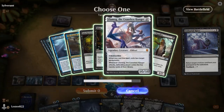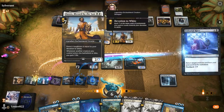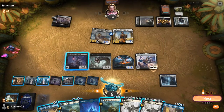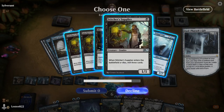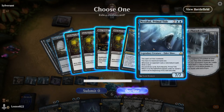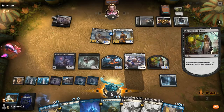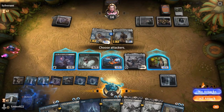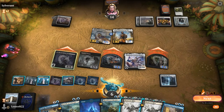I decide to take Ulamog, look at his library — if he was like at 20 I would have just used God Pharaoh's Gift so it could have haste. But I can also bring out any of these cards. I bring out Nezahal, which isn't even that great but it's just a big creature. I attack with everything, and this is the point where I win.